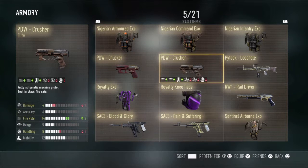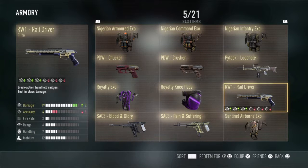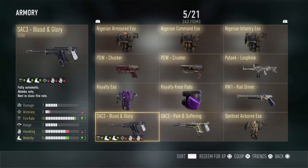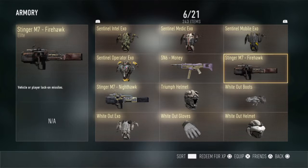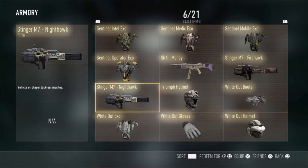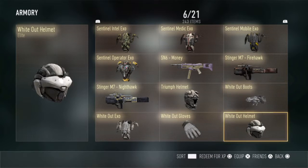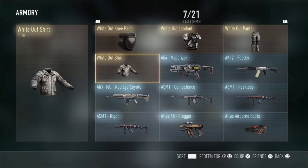I also got the PDW Chucker, the Crusher, then I have the Loophole, I got the Rail Driver, I got Royalty Knee Pads and Royalty XO, I got the Blood and Glory, the Pain and Suffering, the Essence Six Money, the Stinger Firehawk, the Stinger Nighthawk, and I got the Triumph Helmet and I got all the Whiteout stuff — the boots, the helmet, the gloves, the XO, the knee pads, the loadout, the pants, the shirt.